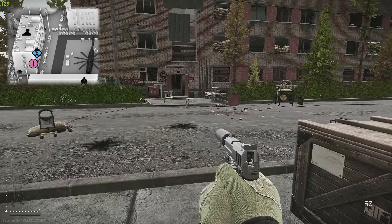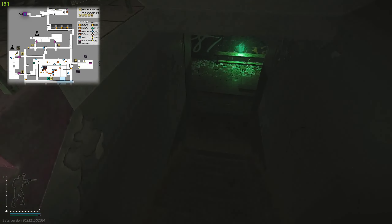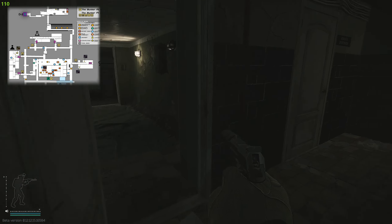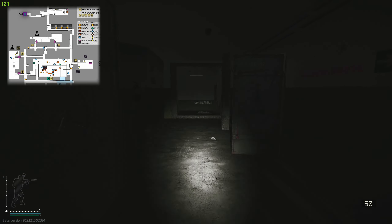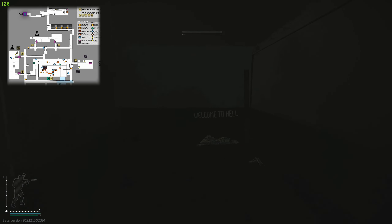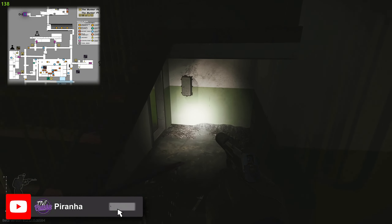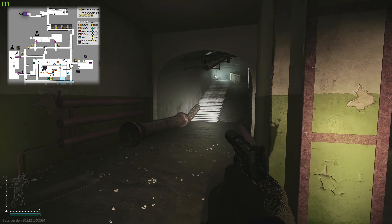We are going to enter through the Black Pawn building. Power does actually need to be on for you to extract through this extract. So we are going to head down just two flights of stairs right here, turn left, and you can see at the very end it says 'Welcome to Hell.' We are going to walk all the way down to the very end, turn left, follow it, keep walking down these stairs, and now we're inside the actual bunker area.